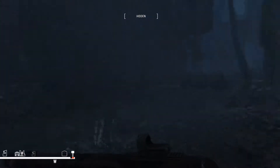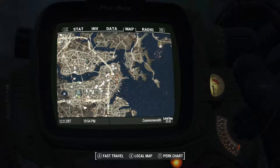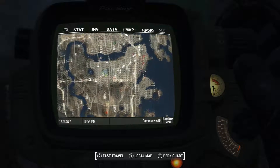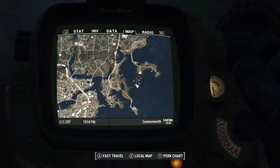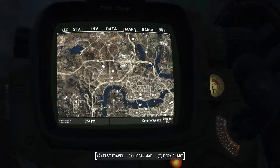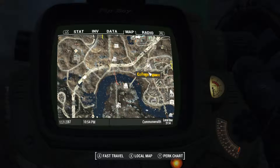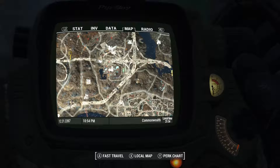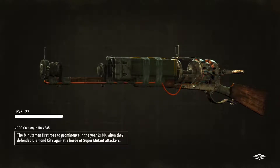Anyway, we're supposed to be headed somewhere. Which one of these markers am I going to? That's the Corsair. Meet Deacon at the Old Highway. Where is the closest place I've been? Corvega? Yeah. Okay, we'll fast travel to Corvega, then hoof it from there - save a little bit of time.